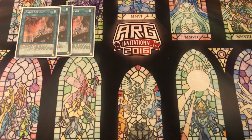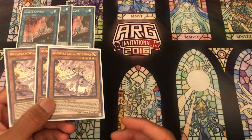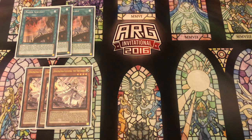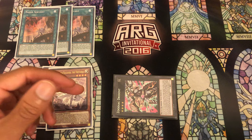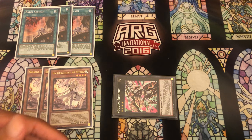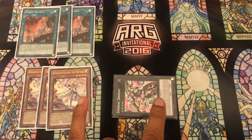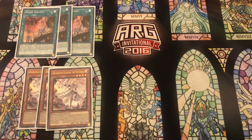Next we have three copies of Ecclesia. This is what you're usually searching off your Nadir's Servant. In this deck it's very easy to summon because of how easy it is to get into our extra deck. You can just put a Drident on board, special summon Ecclesia, get the effect to search something, keep your Dogmatica engine going, and end up with multiple negates and disruptions from both engines combined. Triple Ecclesia is great because it's so easy to summon and the effect is obviously powerful.